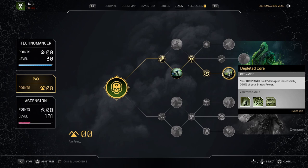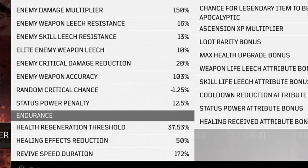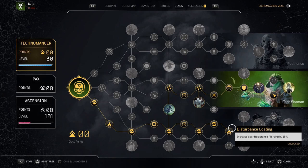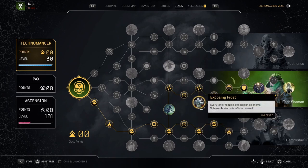Depleted Core will boost the damage of your tools of destruction based on 100% of its status power. We do get a penalty in status power the higher the apocalypse tier we are, which I don't know why they added such a thing into the game, but it shouldn't really affect that much if you are lower in the apocalypse tiers. In our main skill tree, we go down the bottom tree to get as much anomaly power as we can and we stop just before the final resistance piercing bonus. Then we go up the middle tree and move our way down to get exposing frost, which will allow our cold snap to inflict vulnerable to everything it attacks.